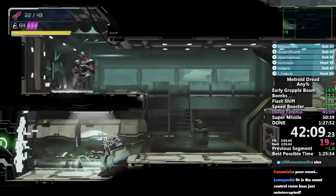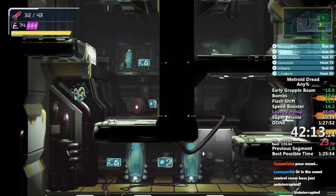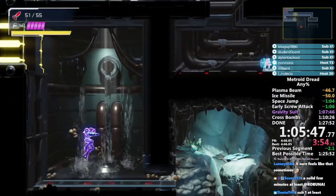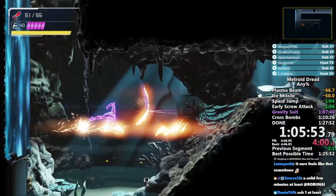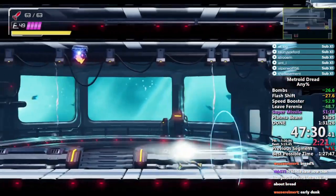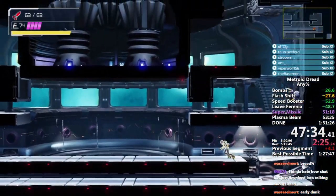Speedbooster in Metroid Dread is the most amazing item to use for speedrunning. We know why speedrunners love this item. In this video I would like to teach you the secrets of speedbooster: how to instantly use Shinespark mid-air, how to keep your speedboost, and how great it is against enemies and bosses.